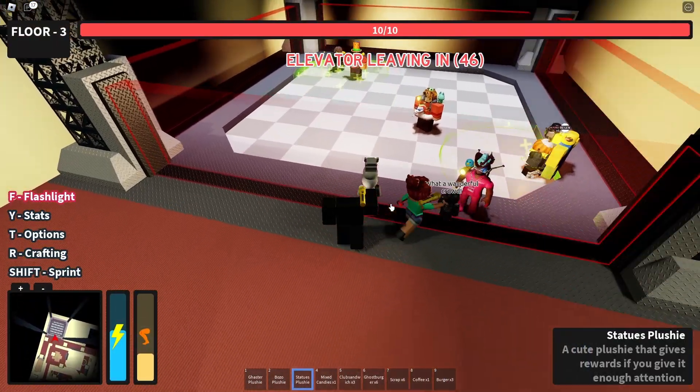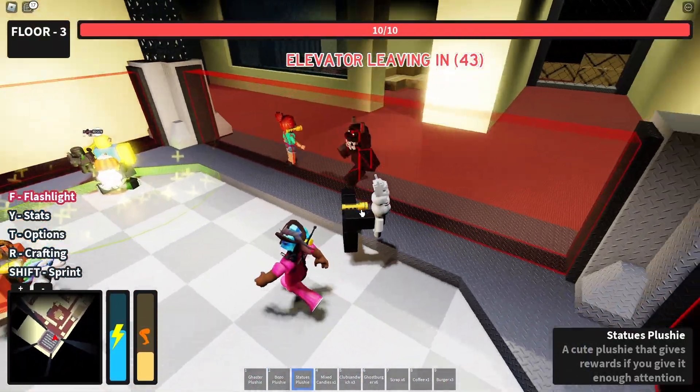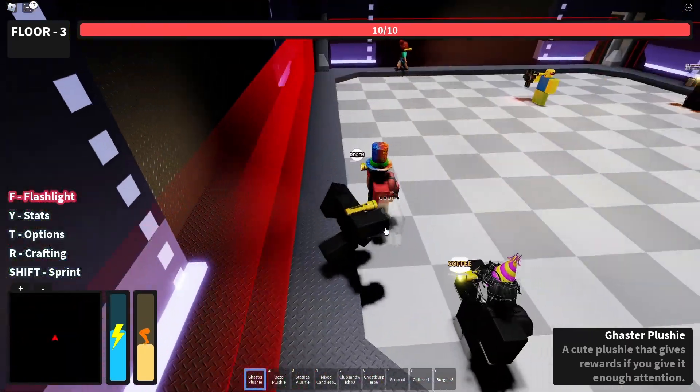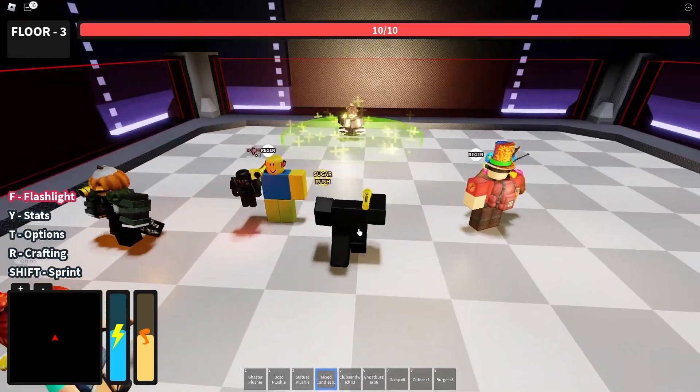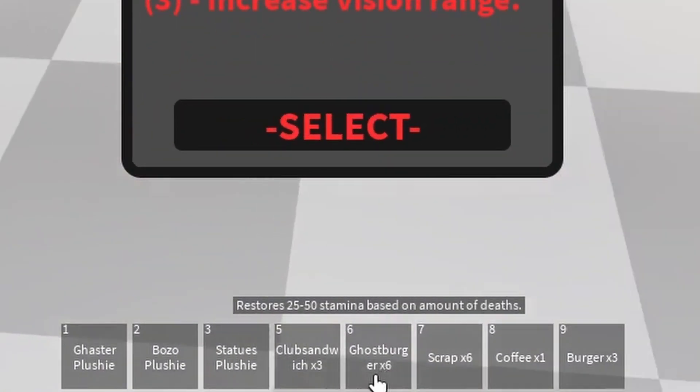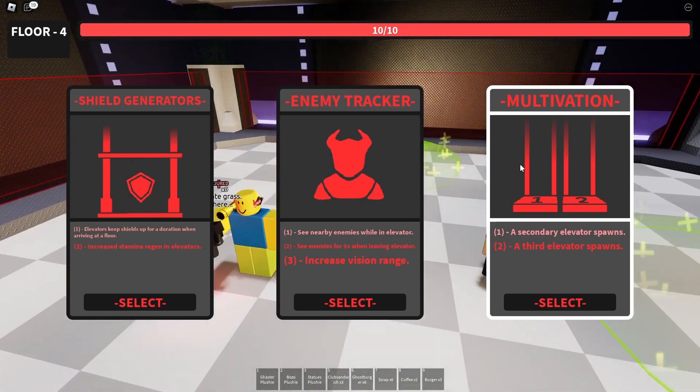Look at this guy, let's get out of here. Wait, there's still more people? Let me try this — this is very, very important that you use it correctly. I'll finish up this mixed candies and I might drink a coffee here. I am second on those Ghost Burgers and Club Sandwiches. Very nice. And we're doing motivation.